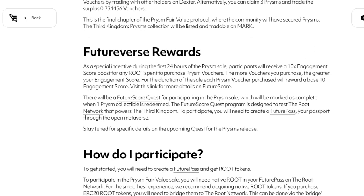As a special incentive during the first 24 hours of the prism sale, participants will receive a 10x engagement score boost for any root spent to purchase prism vouchers. The more vouchers you purchase, the greater your engagement score. For the duration of the sale, each prism voucher purchased will reward a base 10 engagement score. This is where things get interesting — a lot of the community has pointed out that this is massive dilution of future score. Future score is essentially a loyalty program that allows you to earn root tokens for helping test out the network in various ways, with a base score and a bonus engagement score component.